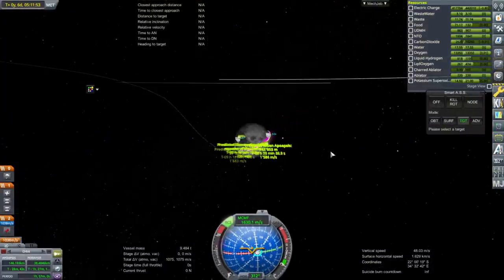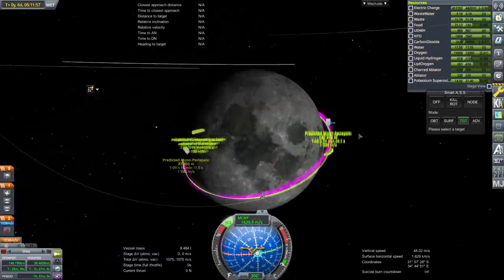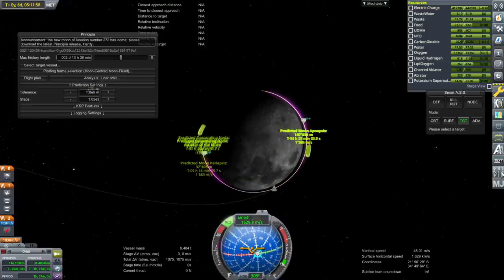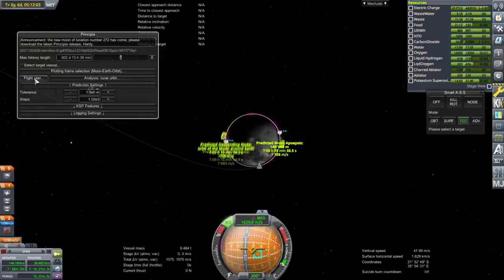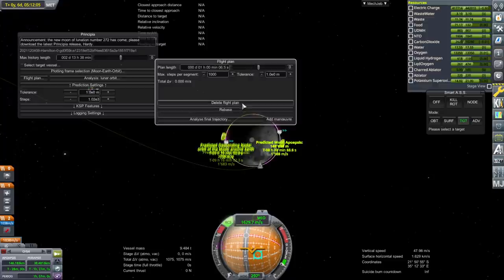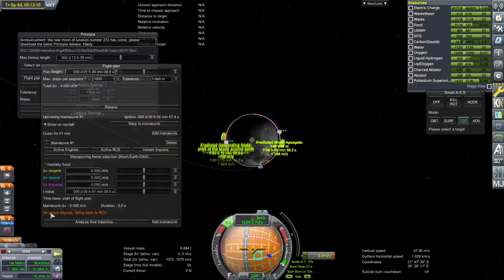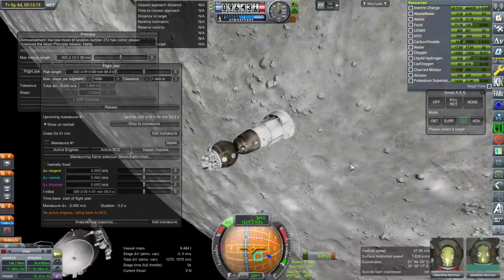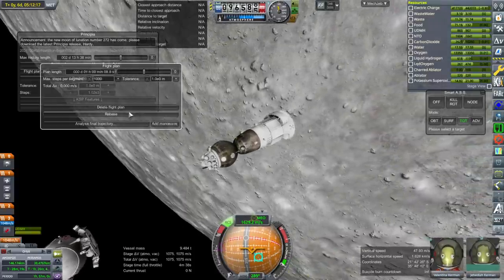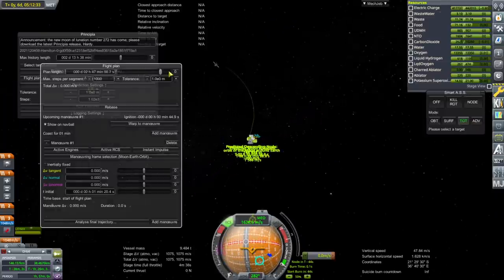Doing this — do we ultimately get flung out or something? I don't know what's going on there. I think we want MEO now. Flight plan — create. No active engines — let's activate an engine. Now we have an engine. Delete that, add maneuver. I would like to see the moon's orbit actually. We can't do that much and it's not showing me anything. It's not quite what we were looking for.